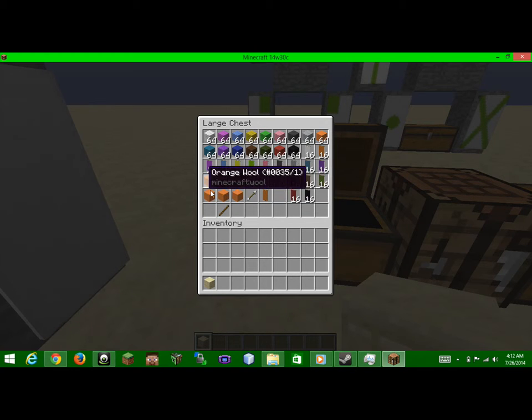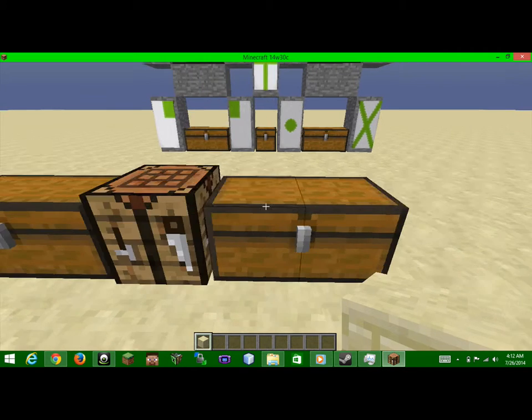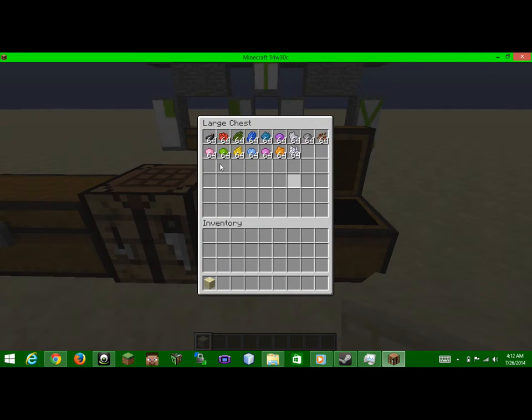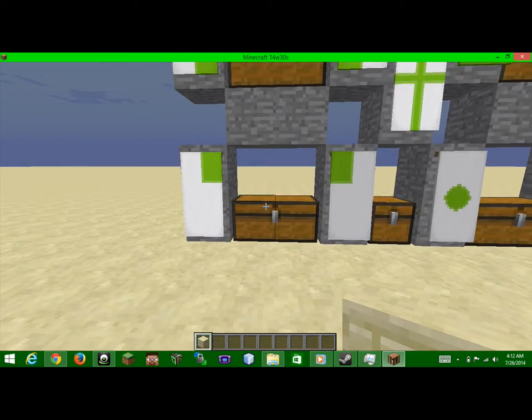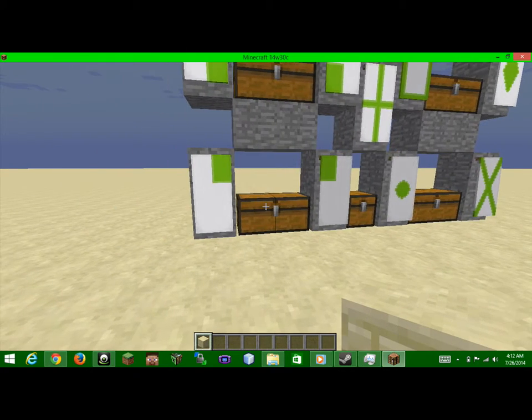You make them by taking orange wool and a stick, sort of like a sign but without the wood — replace the wood with wool. Here's every single piece of dye that you can use to make patterns on the banner. Here's every single type of dye and stuff, every single type of banner with different designs.